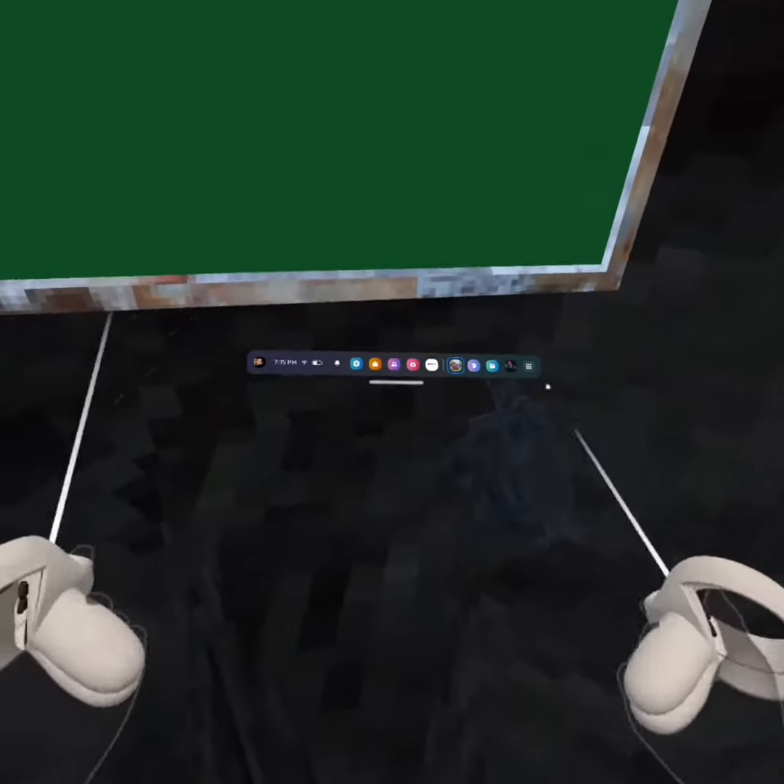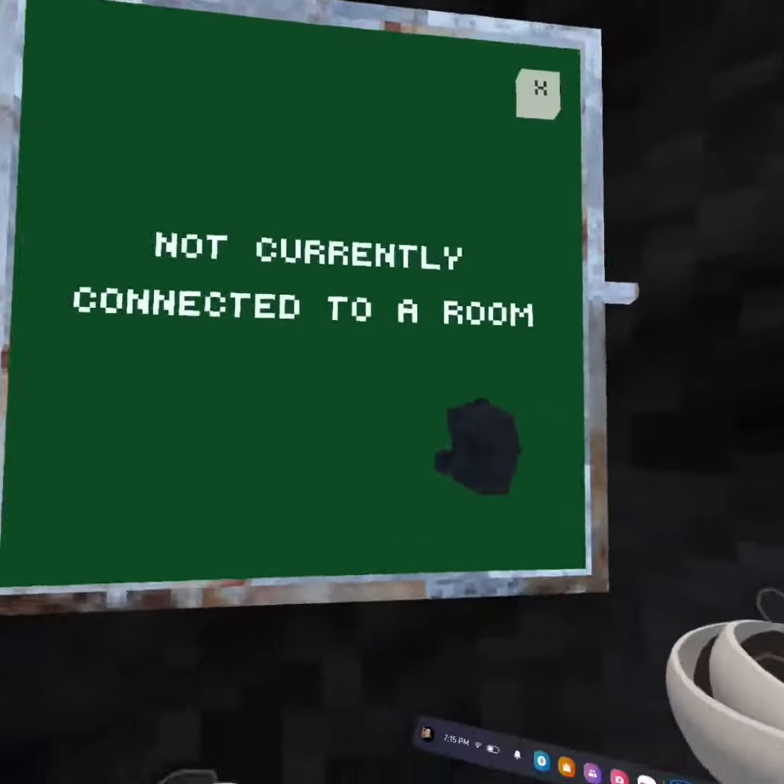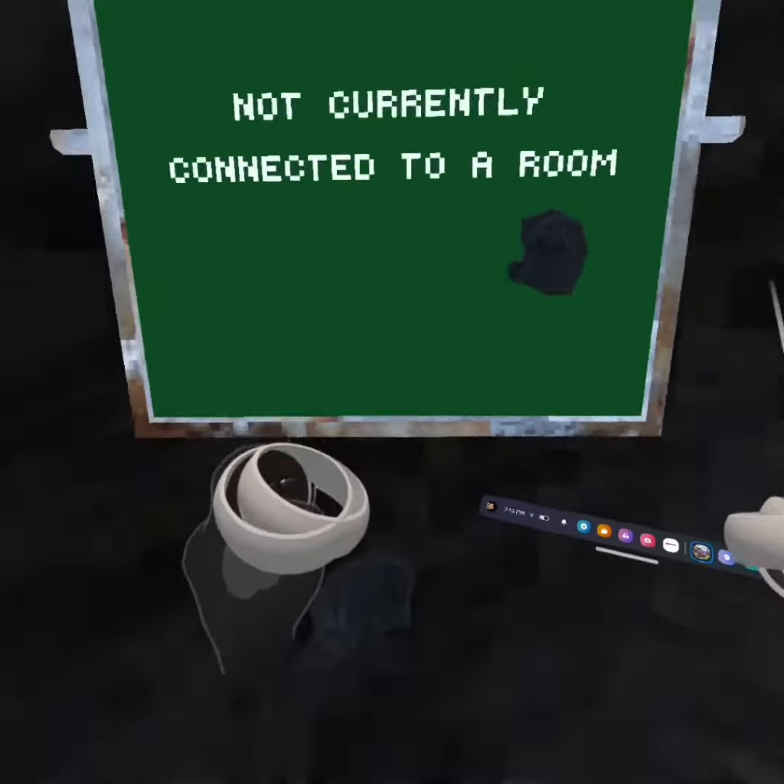Re-center by holding your Oculus button and keep doing that, or look around until it comes in front of you, then click the X. Now you should have every cosmetic.